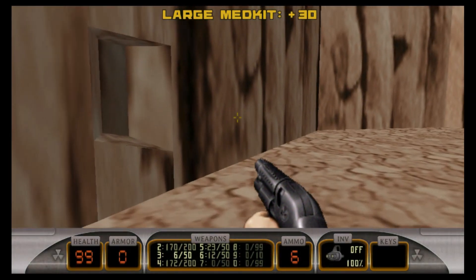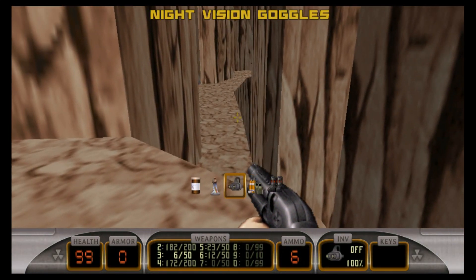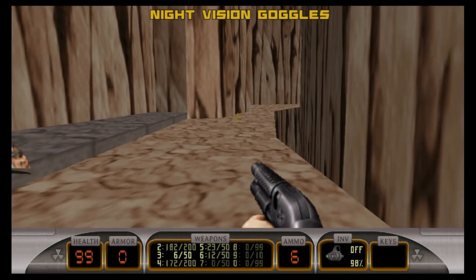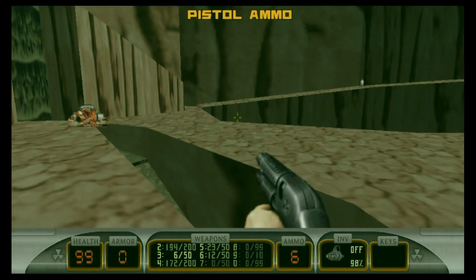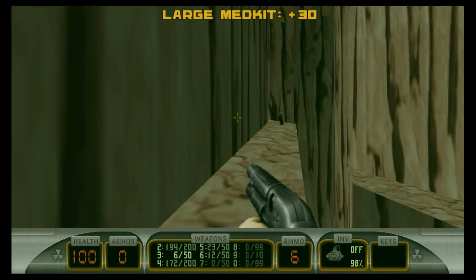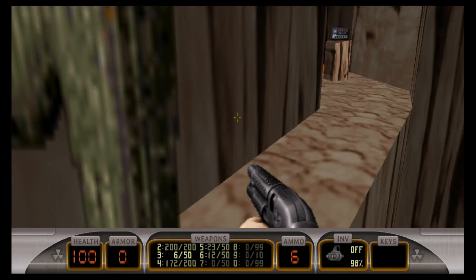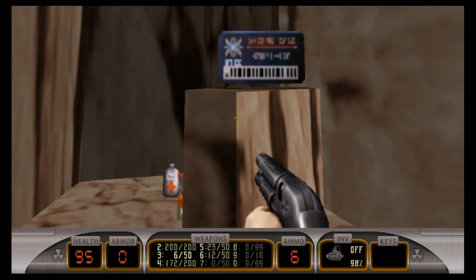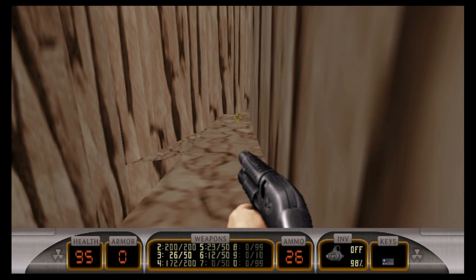The respawn system lets you respawn at any given moment of your current playthrough after you die. If you walked into a room and got killed by enemies on the right side of the room, you can respawn 2 seconds before you go into the room and set up a proper counter-attack. Each time you finish a mission, you are able to submit your playtime, enemies defeated, and secrets to the online leaderboards. Cross-play allows you to go online and play against not only other Vita players, but also PlayStation 3 players.